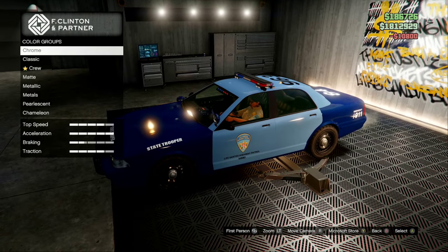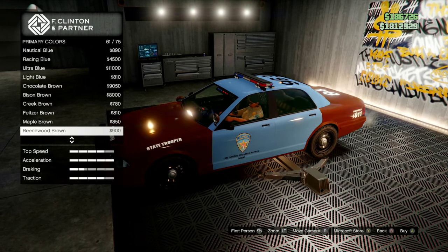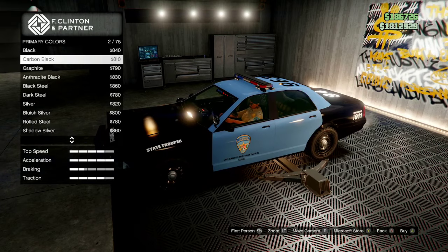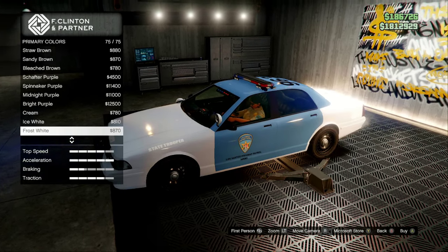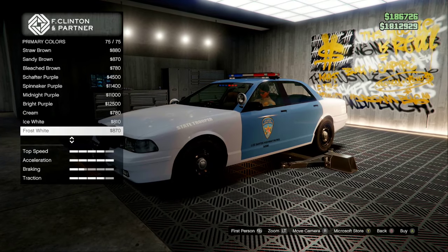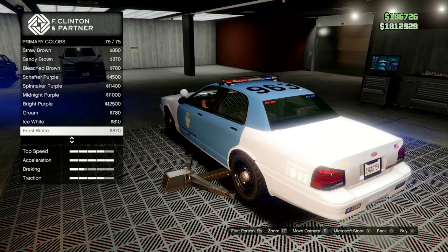Now to respray the car: go to classic paint, scroll all the way down, and you'll find two options — ice white and frost white. We're going to go with frost white, which will make the state trooper decal shine a little bit more.